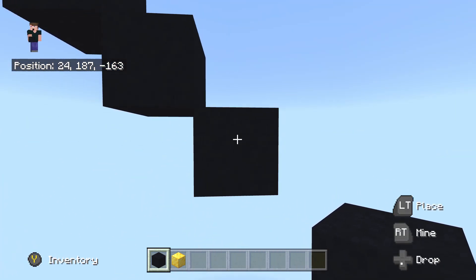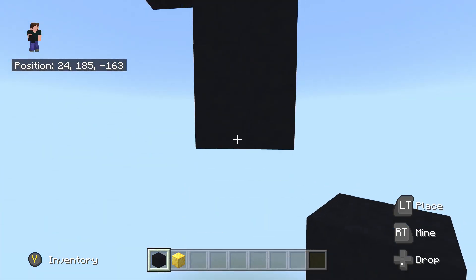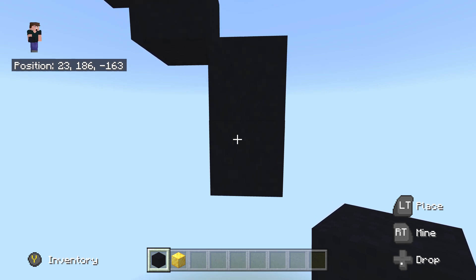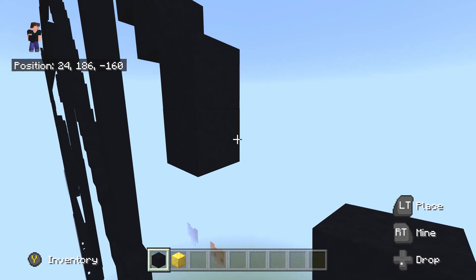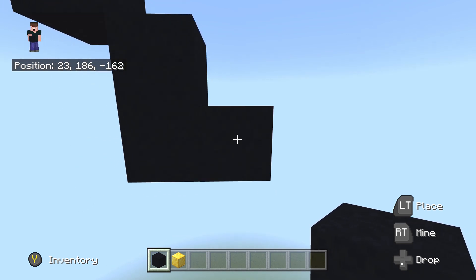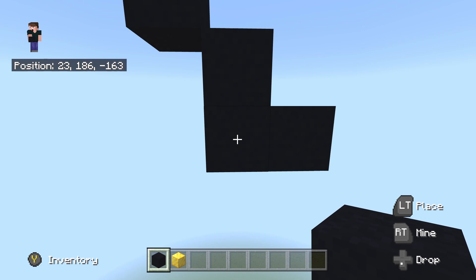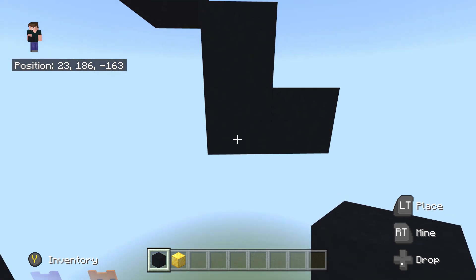Once you've done the sixth bottom right diagonal, place one black concrete going underneath, then place one going to the right. Fly back into the left by one — back to this bottom left corner. Once at the bottom left corner, place 19 black concrete going underneath from here.